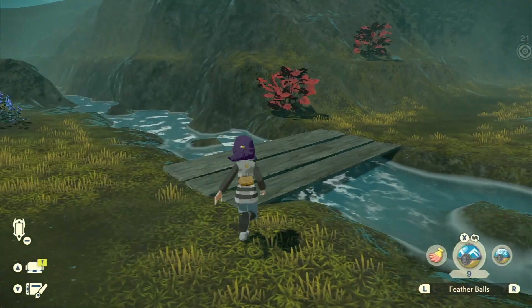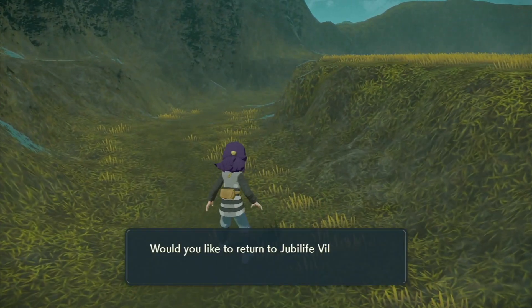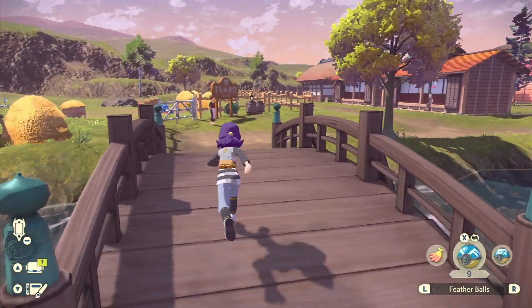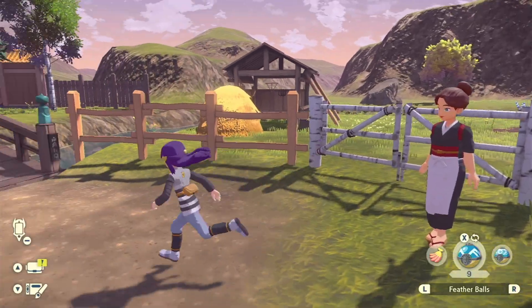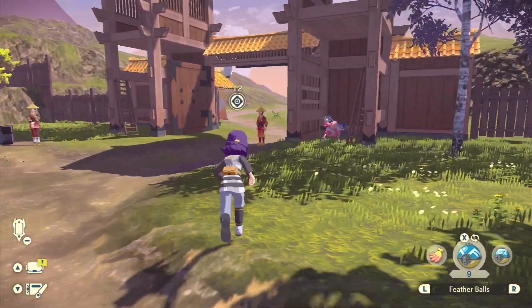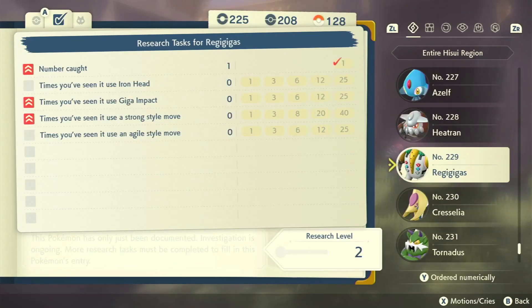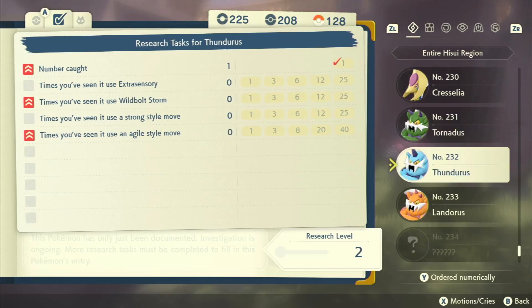So I've got to complete entries, which means I just have to put them in my party and use a few moves. So if I go back to the village quickly — the sky is so pretty — and I get those three out. I need to use extrasensory, Bleak Windstorm, a strong style move, and Agile style moves.